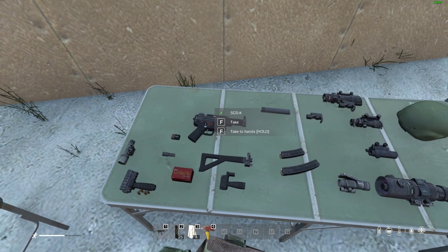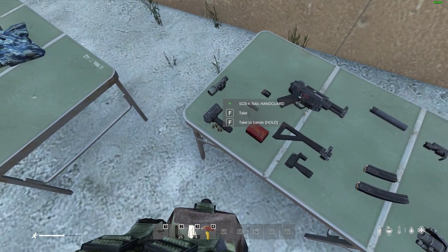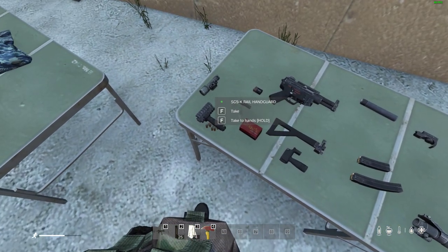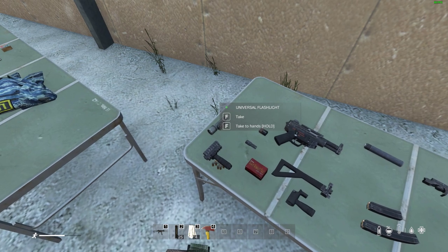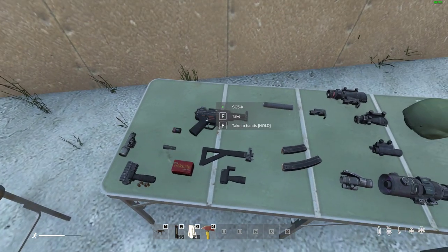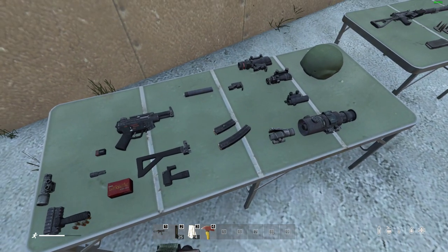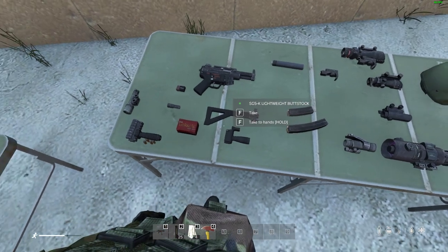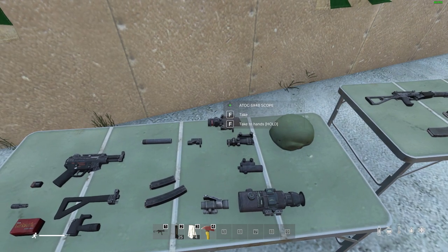The SG5K, or MP5K, is a very nice, very modular submachine gun. You can fit a rail hand guard or plastic hand guard. The rail hand guard lets you attach accessories like a universal flashlight — it fixes to the side of the gun with a battery. You can also add a compensator to reduce recoil, a pistol suppressor, a 30-round mag, or a 15-round mag.